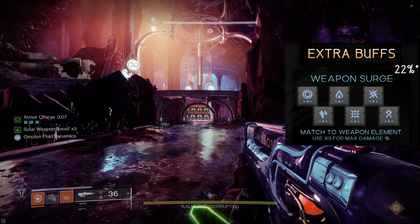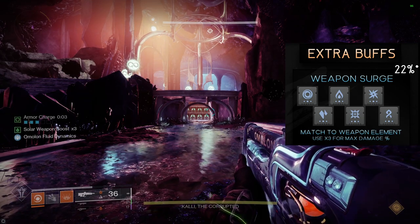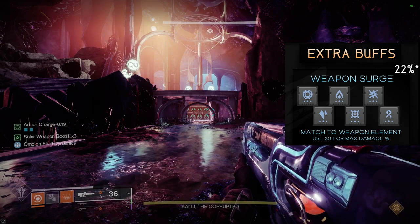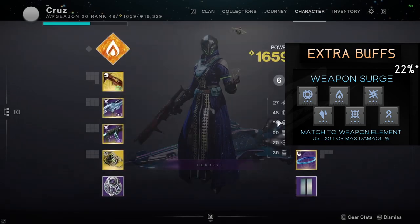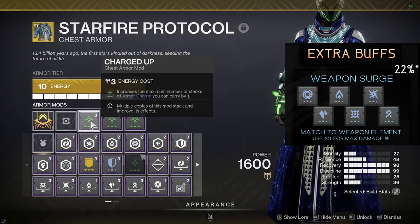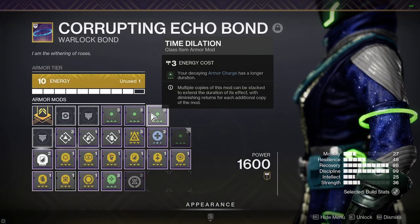You may need more time, in which case throw on a second Time Dilation. Even 1 is more than enough for most situations. Pairing these mods with Radiant Light and Orbs from a Well or Bubble is all you need to consistently gain an extra 22% damage buff each time you go into a damage phase.